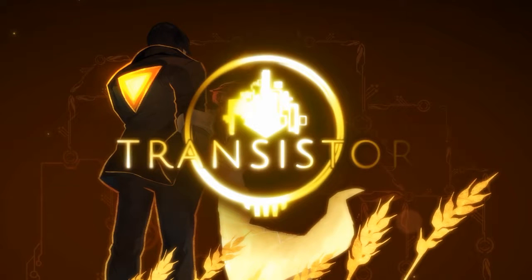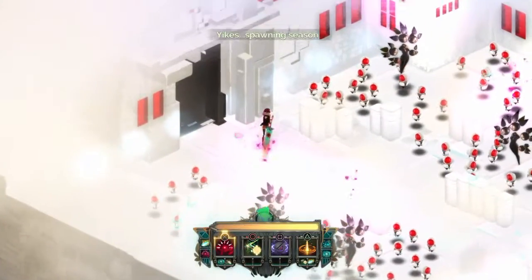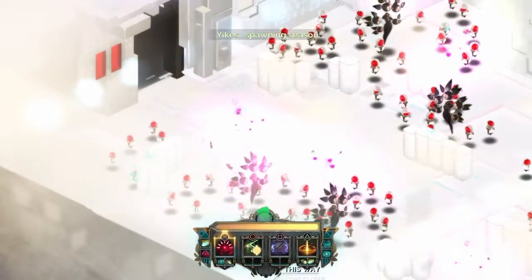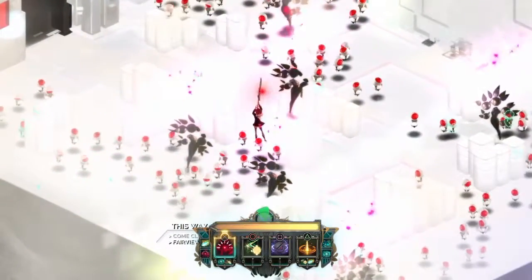Hi guys, today we are playing Transistor from Supergiant Games, and I will show you how to cheese this game making every trophy a walk in the park. This is my second playthrough, and I needed a combination of functions that would help me get the risk trophy, where you have all the limiters active.